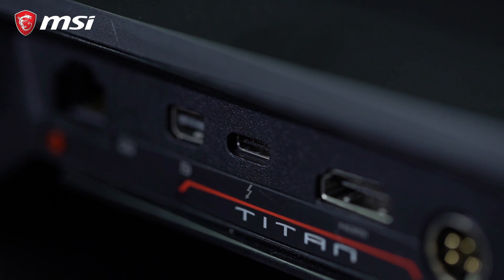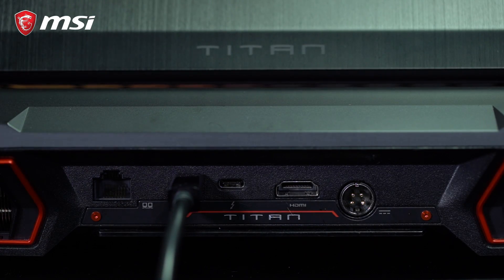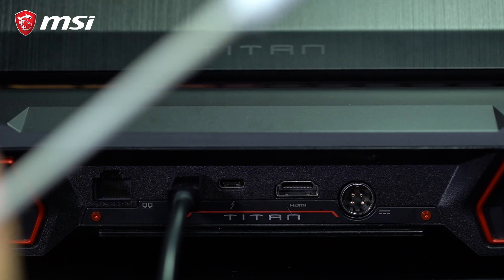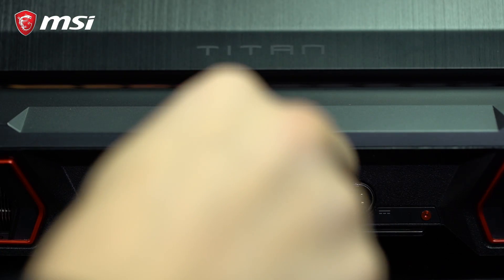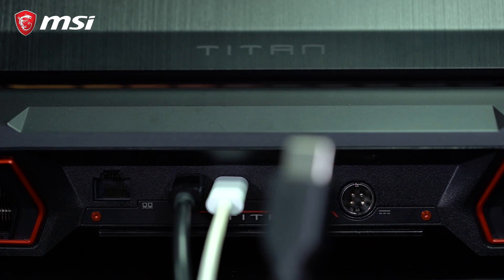We're going to go ahead and plug in the video cables starting from the left — the Mini DisplayPort — and this is the HDMI to Type-C adapter like we talked about. Go ahead and plug that in. Last but not least, the HDMI.